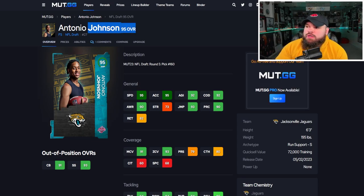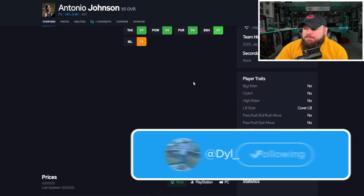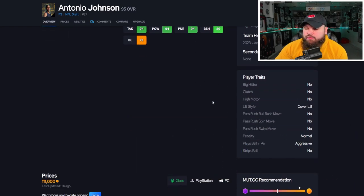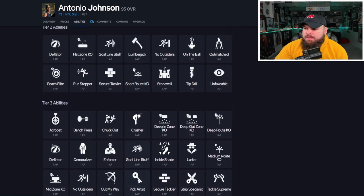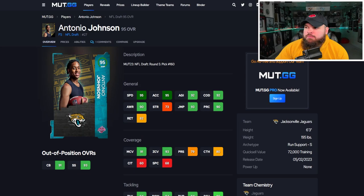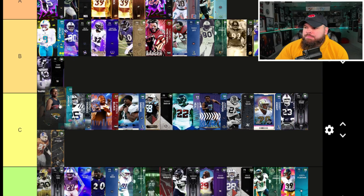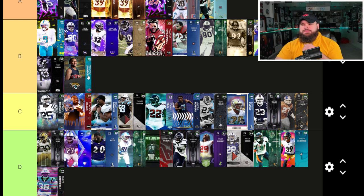Next are rookie cards. Antonio Johnson of the Jacksonville Jaguars, round five pick 160, is six foot three with 95 speed, 95 accel, 90 play rec, 90 man, and 90 zone — pretty decent in the run game too. He has play ball near aggressive but no big hitter. These cards get one AP on everything but no discounted abilities, so I'd run him with no abilities or a one-AP deep route KO. He's better AP value than Rodney Thomas and lands in B tier.